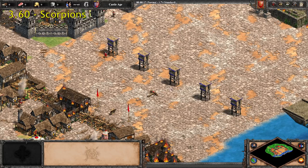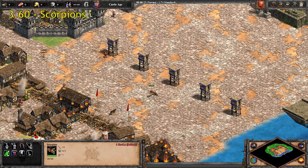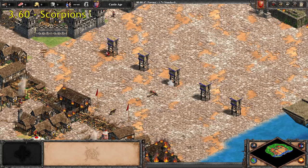Next up, with a reload time of 3.6, we just have the Scorpion — all by its lonesome, both regular and Heavy Scorpion. So 3.6 reload time, notably slower than most regular units, but it is notably faster than all of the other siege weapons. And then again, Celts are going to be firing even faster still.